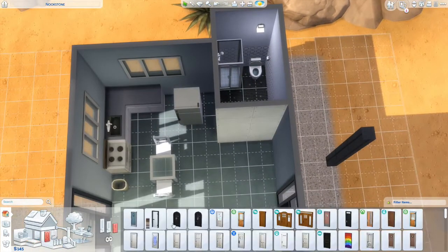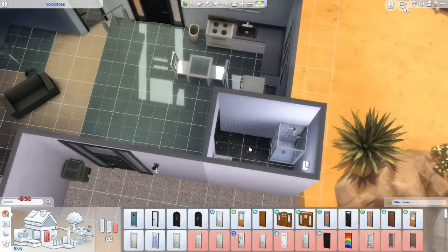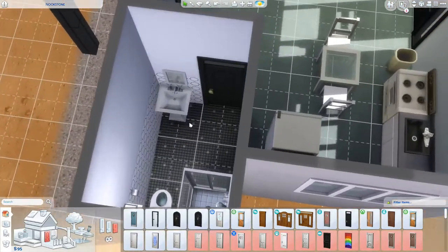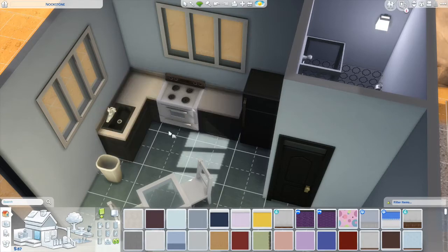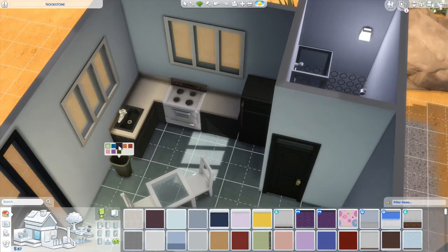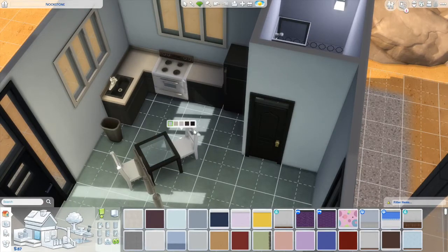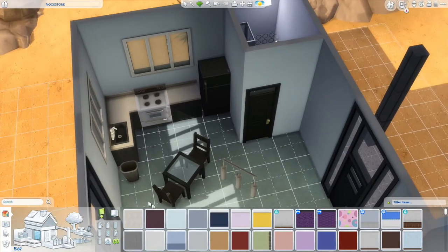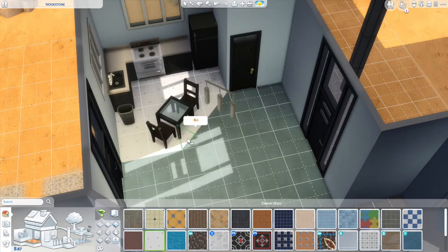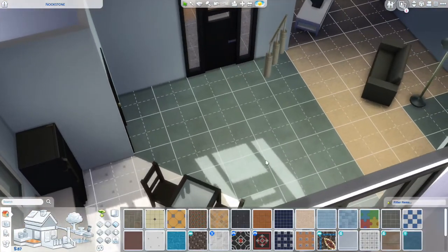Let's see if we can get a door now. No whammy, no whammy — door is in! On to the kitchen: black fridge, black counters, yeah — we have a black trash can, heck yeah! That'll contrast nicely against the white. Let's put it at an angle to make it look fancy.